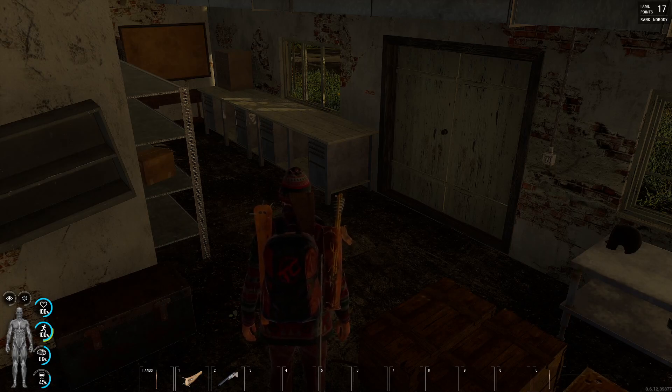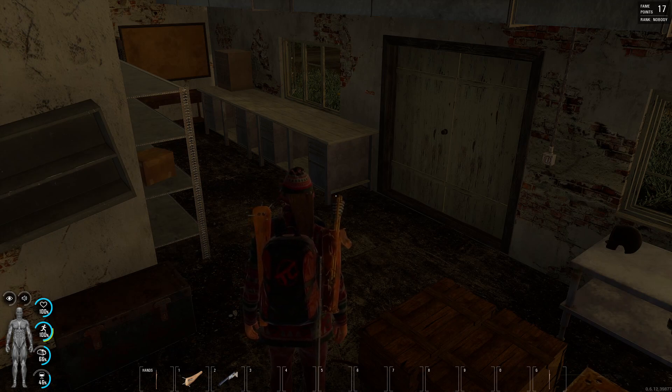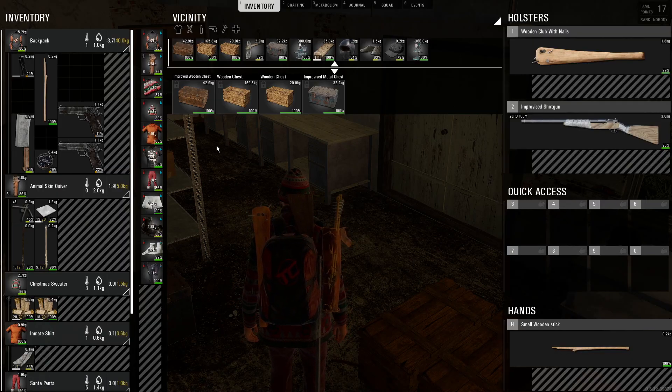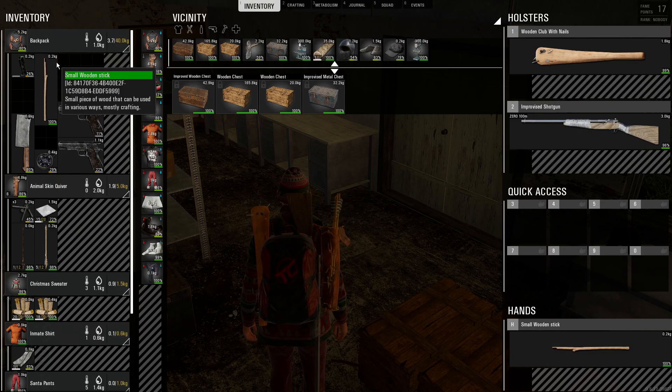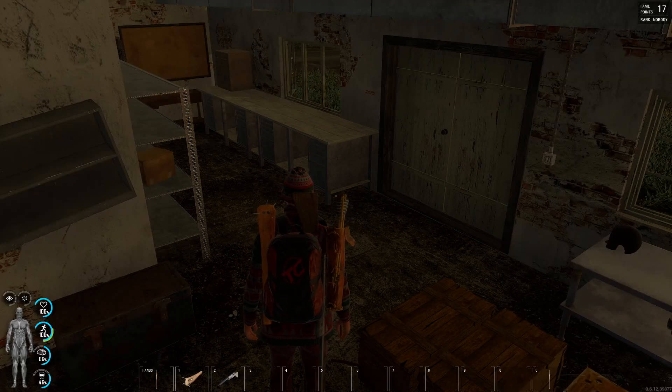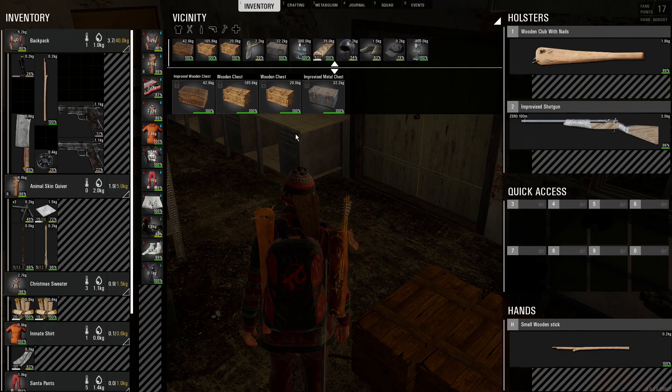Hello everyone and welcome back to another episode. Uno Gamer Guy is crafting stuff on Scum, and today it's a double feature - I'm going to go over the bow drill again and we're gonna make a bonfire, because as I'm crafting other things I don't want to die of hypothermia.